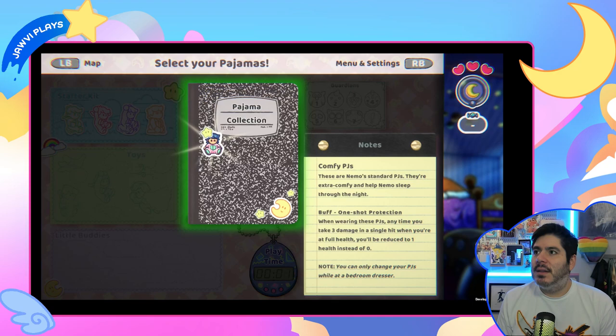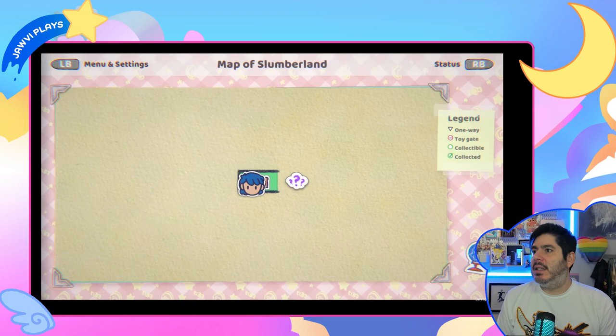Okay, so this is where you can select your pajama collection. Comfy PJs - these are Nemo's standard PJs, they're extra comfy and help Nemo sleep through the night. Buff: one-shot protection - when wearing these PJs, anytime you take three damage in a single hit when you're at full health, you'll be reduced to one health instead of zero. You can only change your PJs while at a bedroom dresser. And there's a little Tamagotchi-like thing hanging from the notebook, which is so adorable. Then the menu takes me to the map.